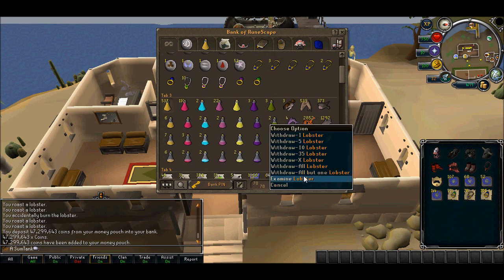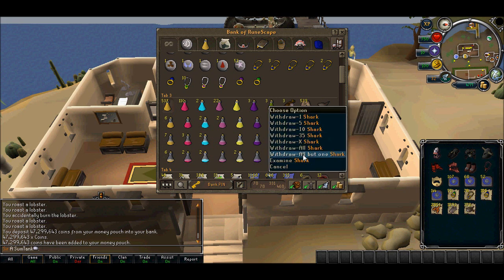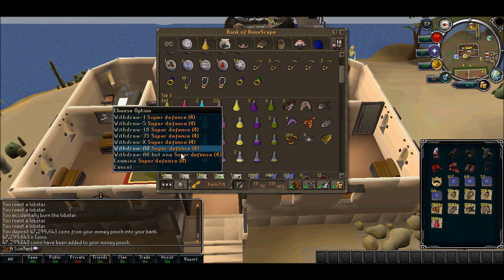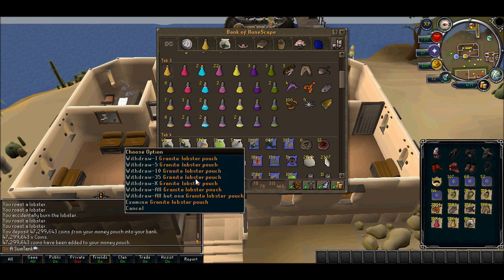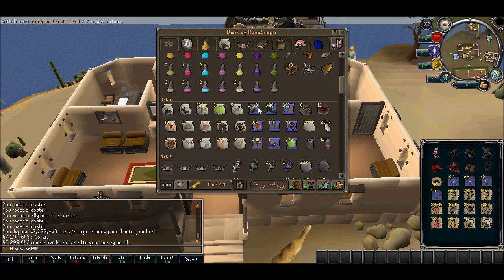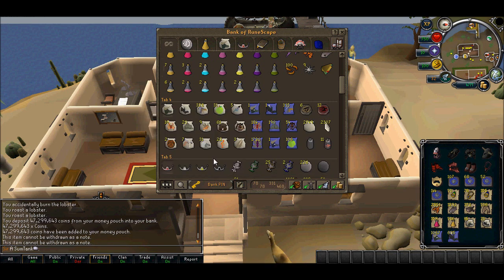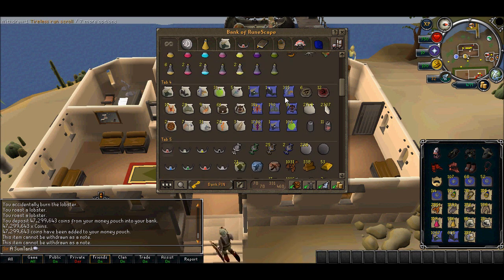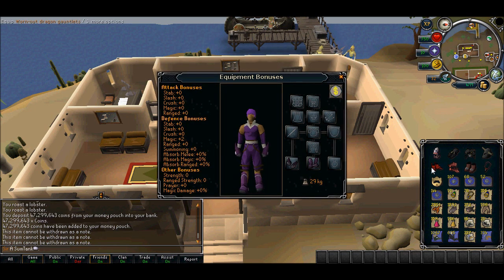Now the food — I've got some lobster I'm cooking right now, the tuna I don't know if that's even worth something but I'll take everything. I'm not sure about the super defense potions, but there are quite a few. The pouches are definitely worth something — last time I checked... wait, that's a little too much. Let me equip something — there we go.